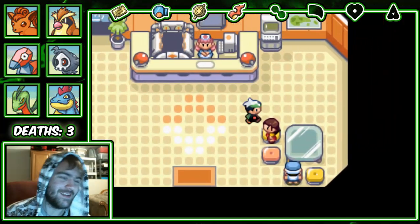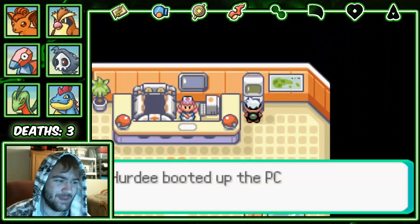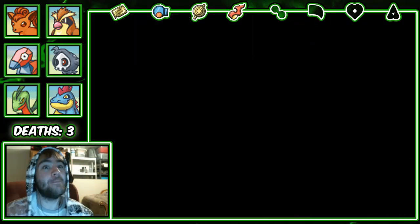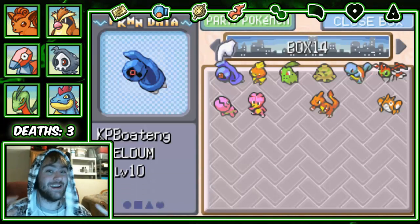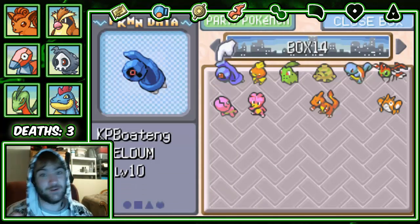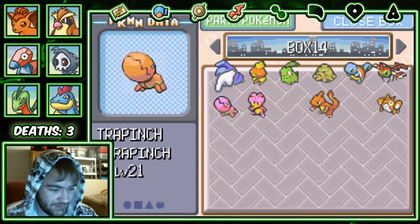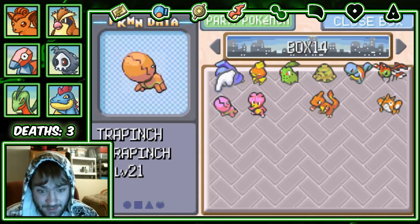Castelia City — I feel like it's a cop-out to just say the big city because the game shoves that one down your throat. But the Pokemon we're gonna get for Trapinch is box number one.